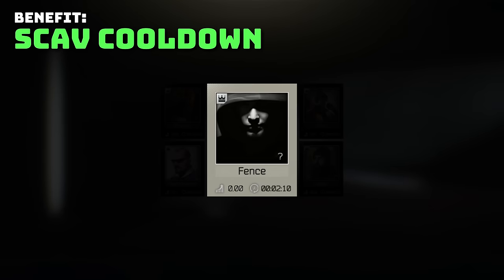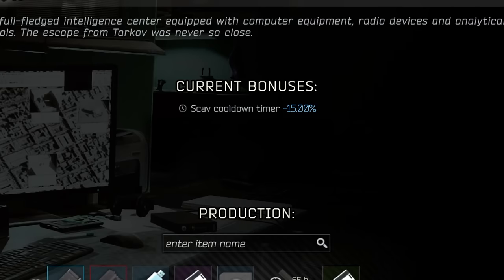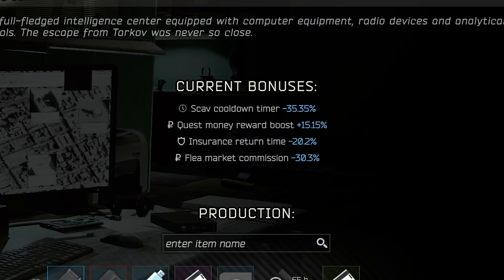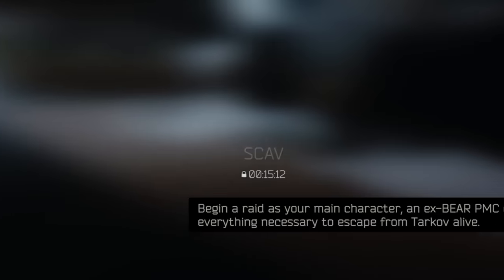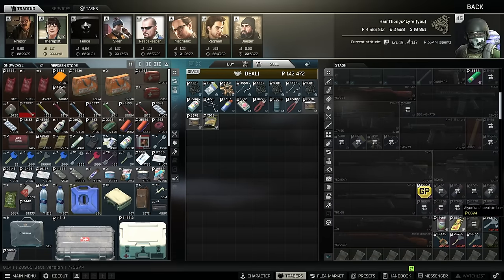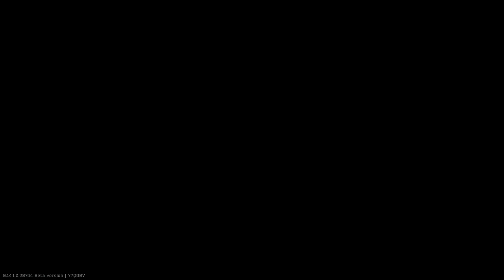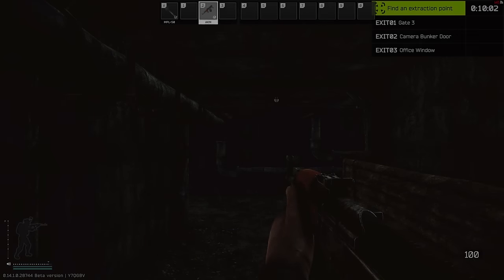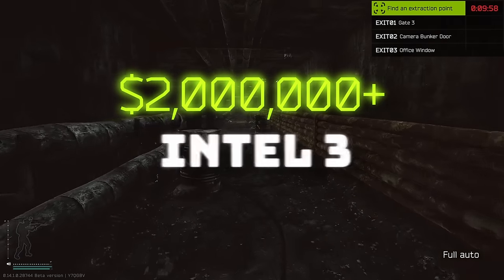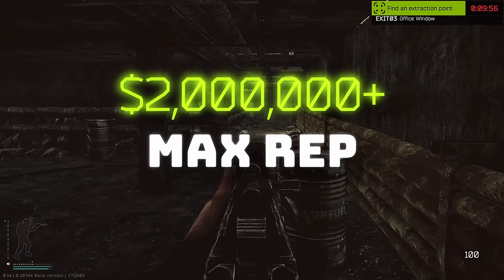With a rep of zero your scav cooldown is going to be around 25 minutes. Building Intel 1 in your hideout reduces this by 15%, and Intel 3 reduces it by a further 30%, getting the base timer down to about 15 minutes. Once you have max rep the cooldown reduces down to about 5 minutes, meaning that by the time you sell all your loot from the raid it'll be time to go again. I cannot stress how powerful having a 5-minute scav cooldown is — if you get lucky you can net 2 million or more per hour with Intel 3 built and max scav rep.